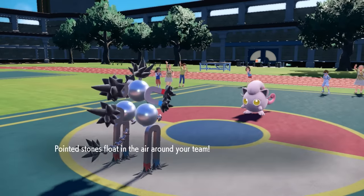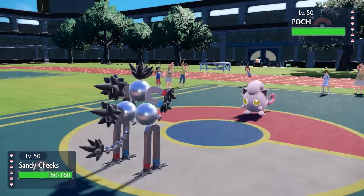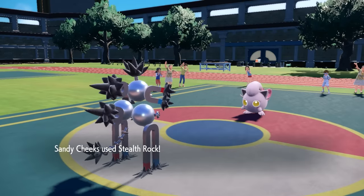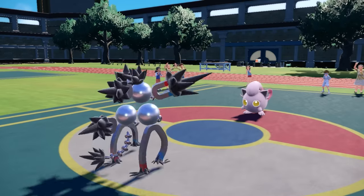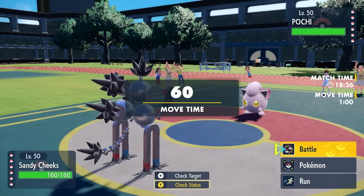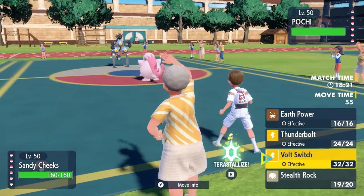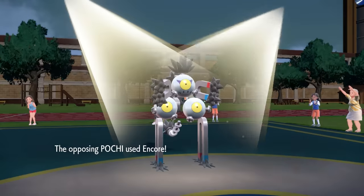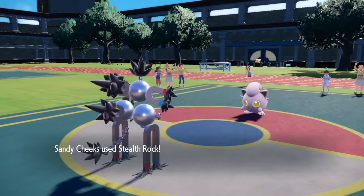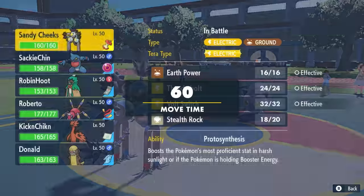We both get our Stealth Rock up. They could obviously Encore me if they want, but I'm just gonna stay in and try to go for a Volt Switch. They do in fact go for that Encore, and I've been trying to set up hazards multiple times out here. It's fine because it's burning turns of the screens, and it's worth it for me to click Volt Switch. I'm going to switch into Toxicroak — if I can bring this thing in, it doesn't look like Screamtail has Psychic coverage, so that should be solid.